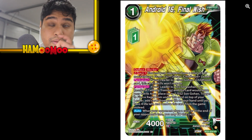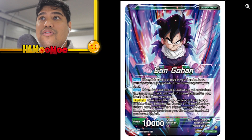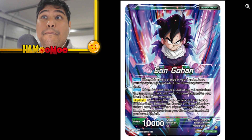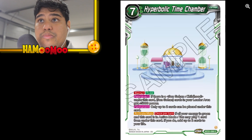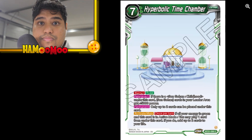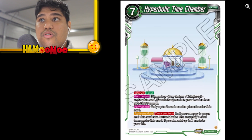Cell is pretty hyped, not gonna lie. Super Saiyan 2 Son Gohan Trigger to Fierce Rage — here we go, the other big one people will be building. The Hyperbolic Time Chamber is a big card for this deck. If there is a Son Gohan Child under this card, your leader gets 5,000 — up to two cards will be placed under this card. If all your energy is green and this card is in active mode, you may play one card from under this card, and if you do, add up to two cards to your life.